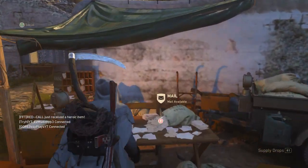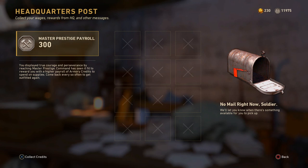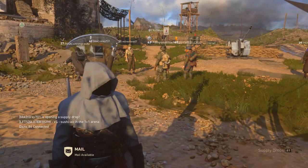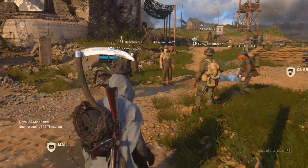The next simple way is going into your mail office - there should be 200 Armory Credits in there for you, I think it's like every four hours or so. For me it says 300 because I'm Prestige Master, but if you are a regular Prestige or not Prestige it will be 200, so just go ahead and collect your mail.